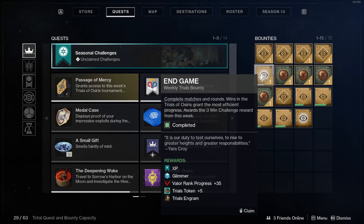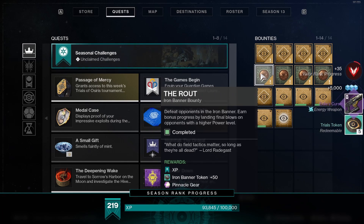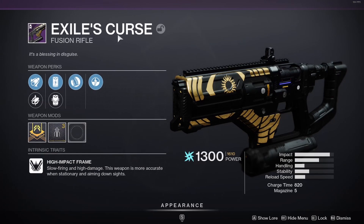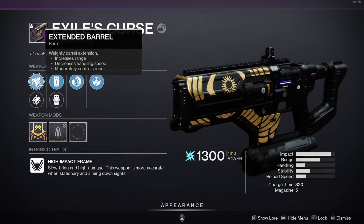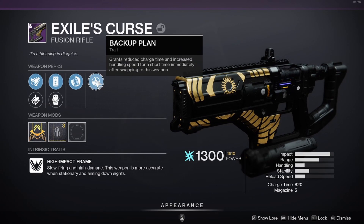Completing this weekly Trials bounty is very important if you want to get the Exile's Curse fusion rifle. When I claim the bounty, as you can see, I get the Exile's Curse fusion rifle. The weapon perks are different for every drop — I got it with Extender Barrel, Mod: Broadhead, Accelerated Coil, Rejection Fuse, Hit Fire Grip, and Backup Land Ability masterwork.